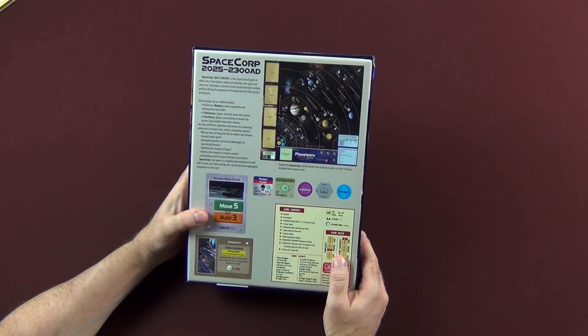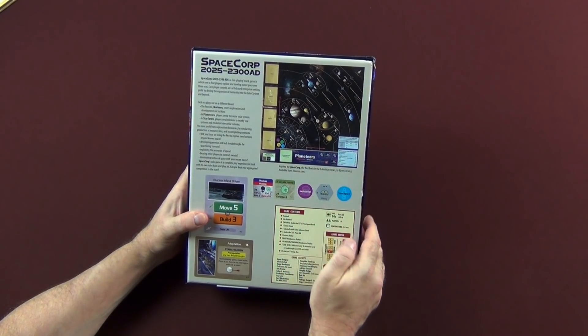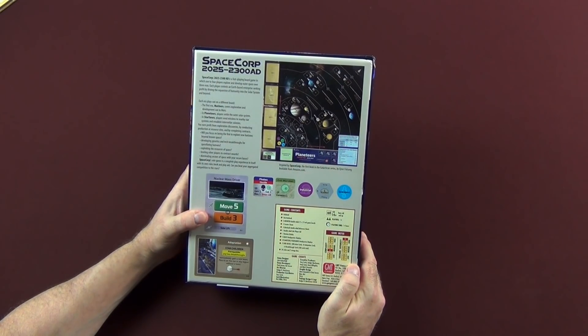It says the game was inspired by SpaceCorp, the first book in the Galactican series by Einar Fulsang, which is available from Amazon.com.